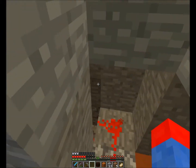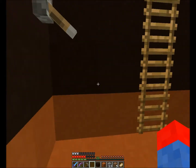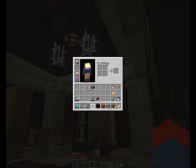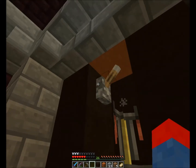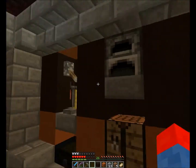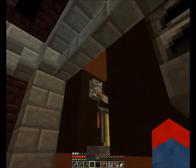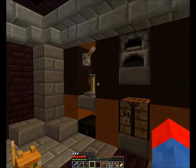I gotta come down this way to add the lever. The lever's going to go in the opposite end. Now as you can see, it's open up there - you can see the stone coming through. Flip it again and wait a second.